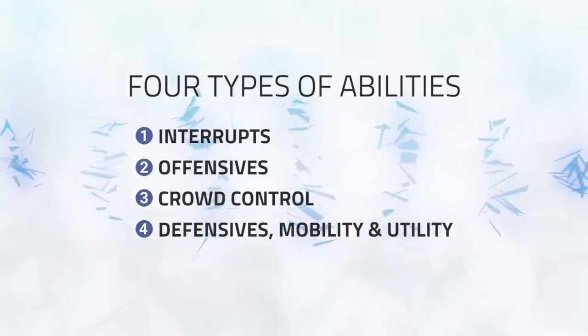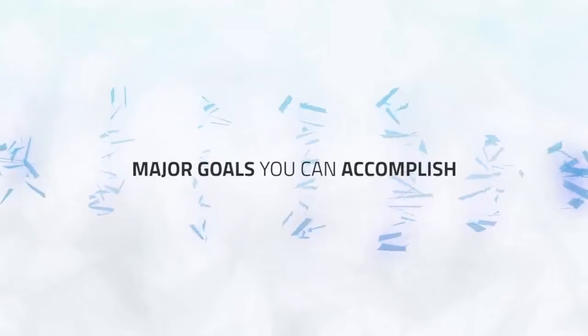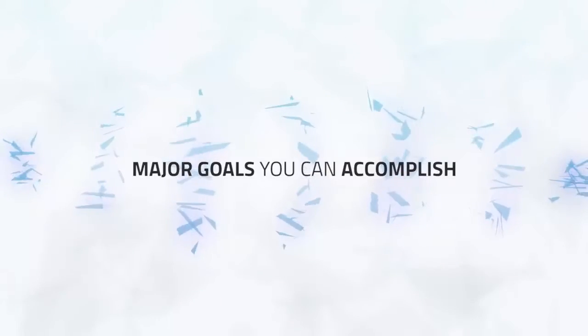Examples of the remaining cooldowns include a Demon Hunter's Blur, a Rogue's Shadow Step, and a Paladin's Blessing of Sanctuary. Now that you know the four different types of cooldowns you should be tracking, let's take a deep dive into the major goals you can accomplish by tracking each different type of ability.